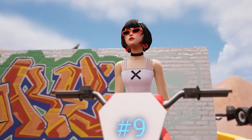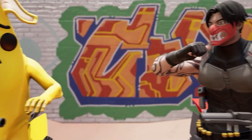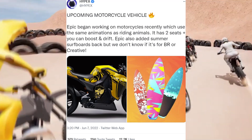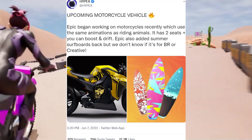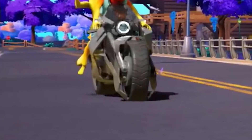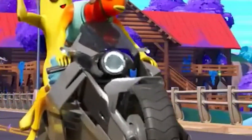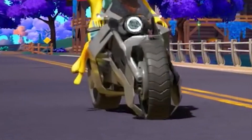Motorcycles are going to be in Fortnite Chapter 4. They have been leaked for a while, and Hypex confirmed on Twitter that Epic have recently begun working on them. They use the same animations as riding animals, have two-plus seats, and you can boost and drift. Here is some gameplay showing exactly what riding motorcycles in Fortnite looks like. You will be able to find motorcycles at any single location inside of Fortnite Chapter 4.